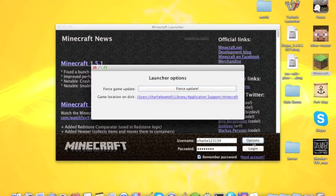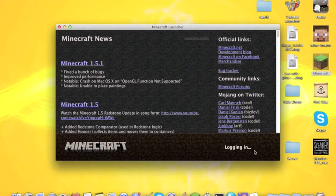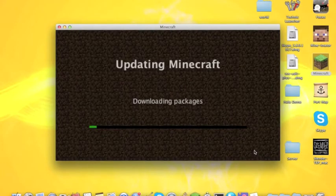Go to Options, then Force Update. Done. Login.